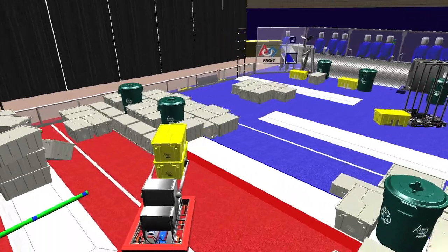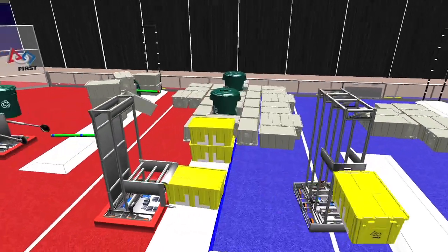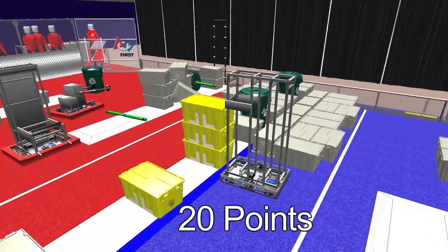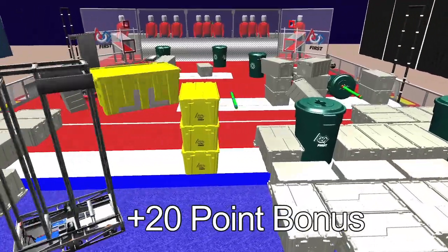Alliances may work together to earn a 20-point cooperation bonus by placing four yellow totes on the step. Stacking these four totes earns an additional 20-point bonus for each alliance.